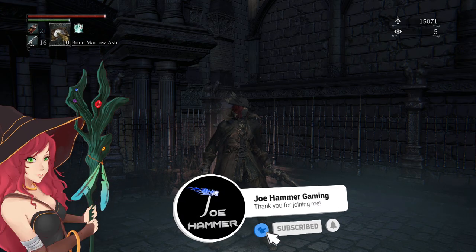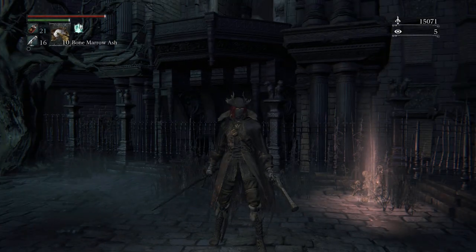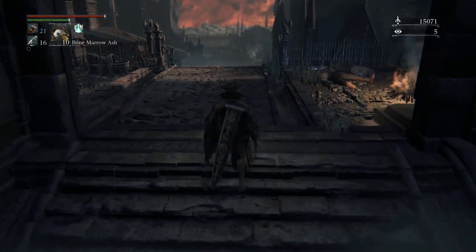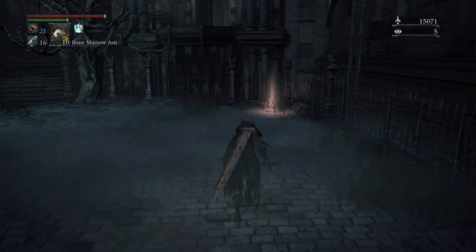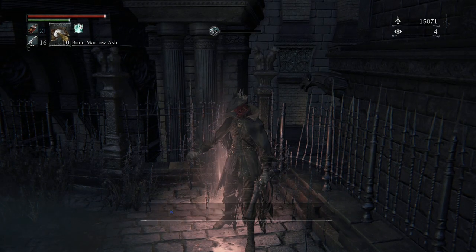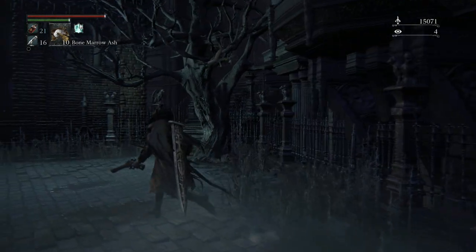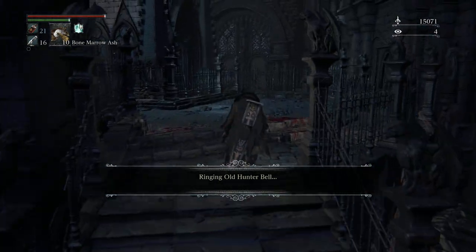Hello everybody, welcome back to more Bloodborne. In this one we're going to be taking on Vicar Amelia. We are just up from where the Cathedral Ward is. Once you've opened all of the gates in the Cathedral Ward area, you should have this summon sign available — this is Henriette. Before you summon her, make sure you have cleared the route to the boss. I did it in the previous episode, and I've just quit out and reloaded the game, so it should still be clear.